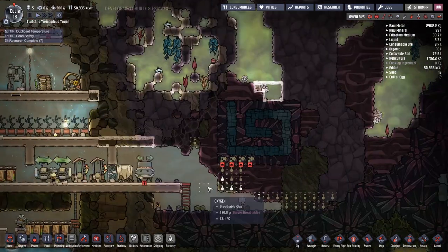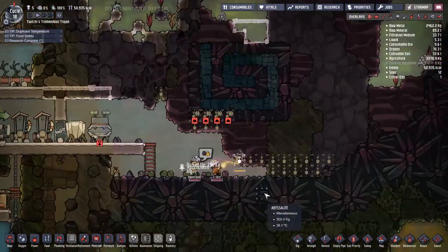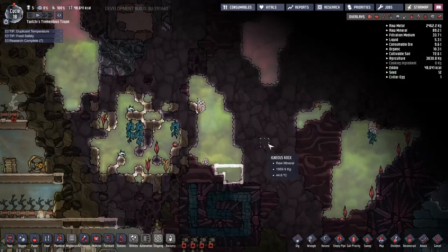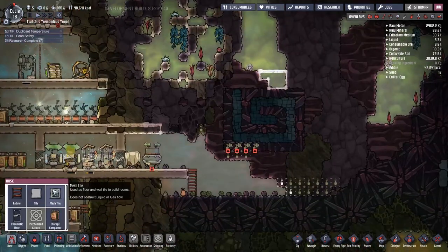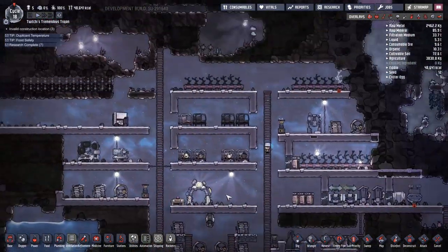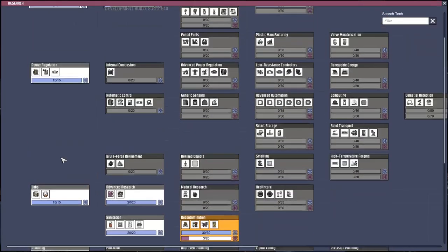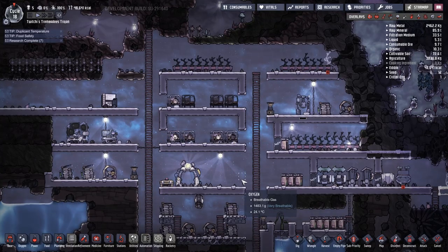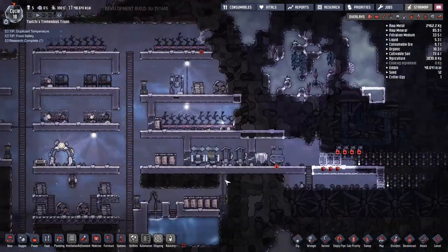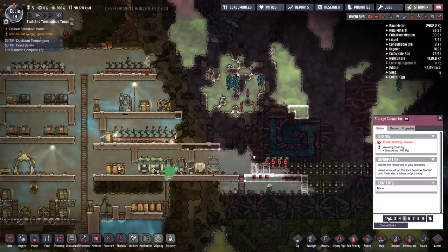I made a small mistake on the power system of not actually hooking up the manual generators to the batteries — smart, I know. Mad Frank is going through and working on those last bits of sanitation engineering — in particular the stuff to turn polluted oxygen into regular oxygen and polluted water into regular water, because germs tend to die off on those non-polluted substances.